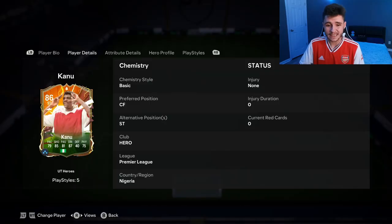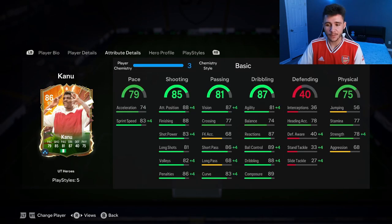We don't see much versatility with the card as he can only play the center forward and striker positions. Looking at his in-game stats in a bit more detail, we can see that the card is pretty decent, but nothing too crazy if I'm being completely honest. He has 79 pace with 74 acceleration and 83 sprint speed. 85 shooting is definitely going to be one of the standout stats — he has 88 attacking positioning with 88 finishing, 83 shot power, and 81 long shots.